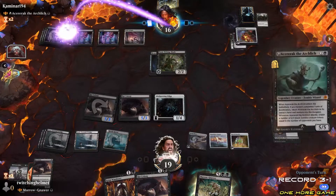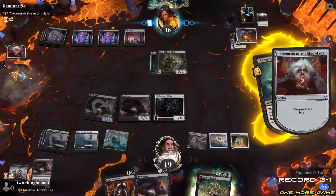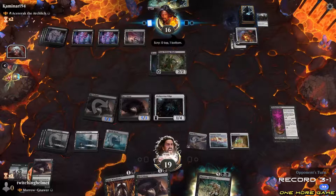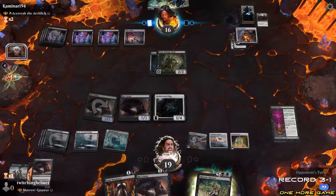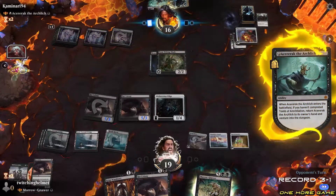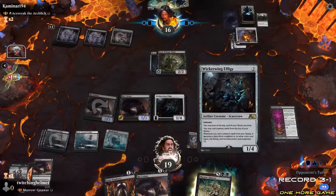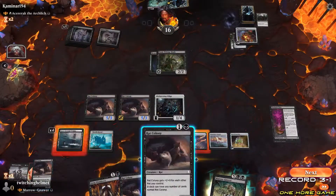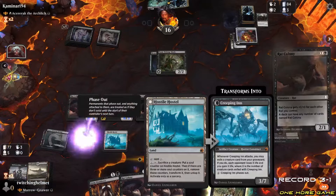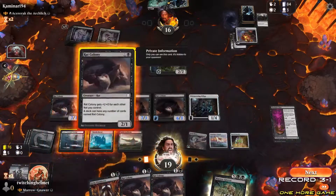Azorius Rock comes down — scry one. Here's the thing: I'm going to play two. Dark creature can't attack — who'd they target? Oh, this one, the Rat Colony. Rat Colony draw, Rat Colony draw. Land. Rat Colony.